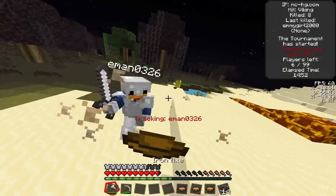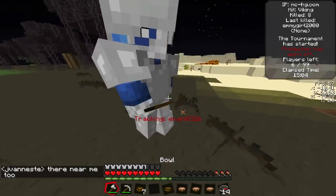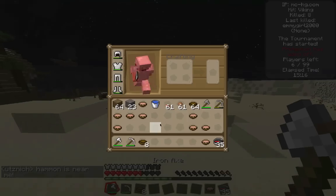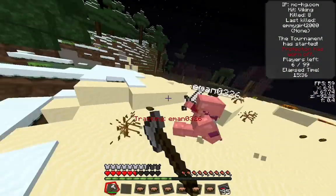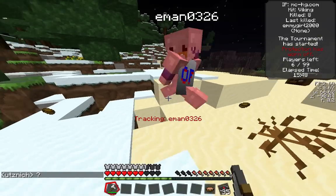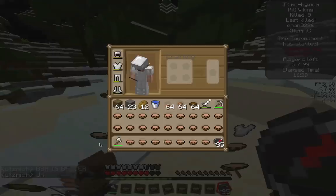We're just going to continue fighting back and forth, me and Eman in the top 6. He's refilling, I'm refilling too. He gets a pretty nice combo on me as I'm trying to refill. He throws snowballs, I'm trying to get some crits jumping up and down. He runs away, I make more soup, and he comes back in. I do a quick refill that I don't think he anticipated, and as he throws stuff out of his hotbar I get the kill on Eman, who was a hermit. That was a very good fight.